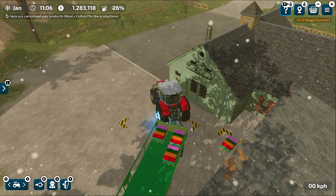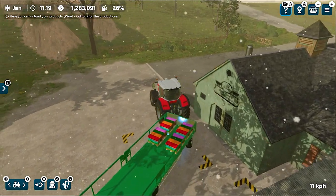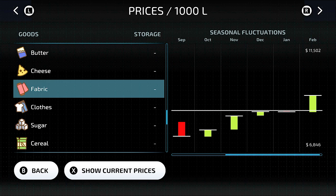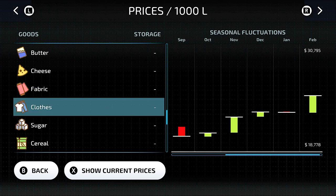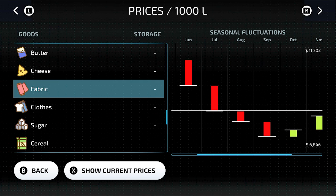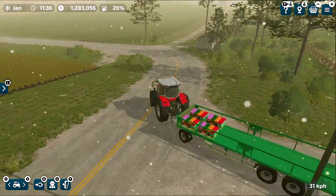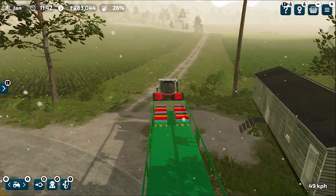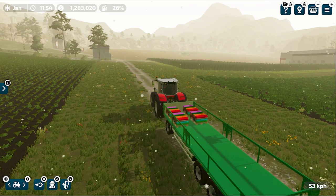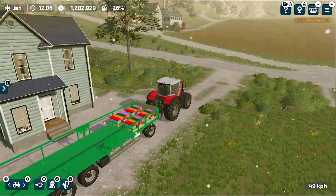After some maneuvering, we now have all four fabric pallets loaded. I can see the price fluctuations but I'm cancelling the sell — I'm really interested in turning this fabric into clothes because clothes will pay me way more than this. Let's go to the tailor shop, purchase it, unload all these fabric pallets there, then skip some time, and after we have a pallet or two of clothes we can sell them and see how much money we get.